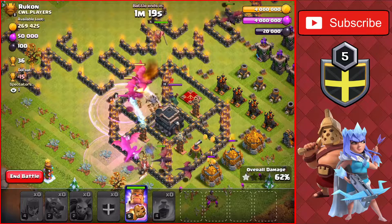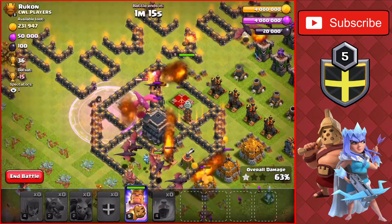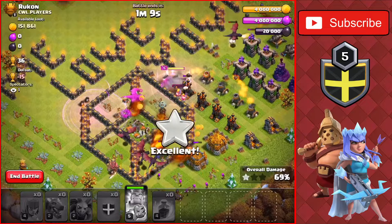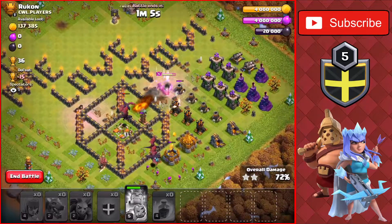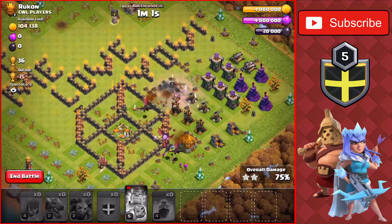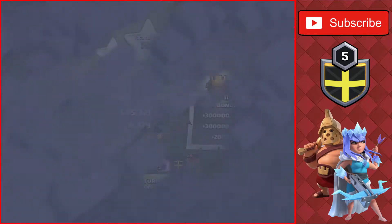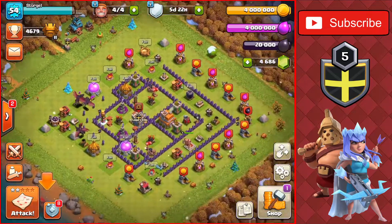Going to the queen as well, taking her out instantly and going for the town hall — the two-star on this Town Hall 9. We'll use the king's ability going through that air defense, taking it down to keep up those dragons. We get the two-star at 70 percent. We won't be able to get the three-star because of those archer towers and the air defense. We'll end the raid there for plus 24. We're around 21 trophies away from our goal now.